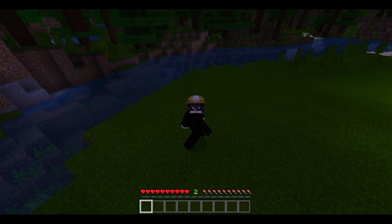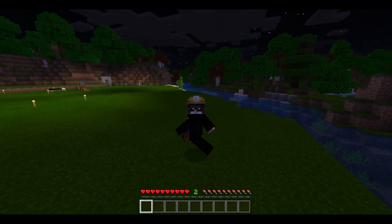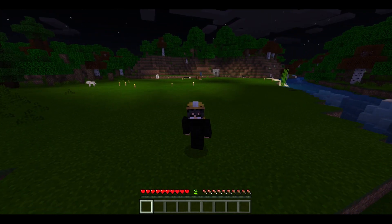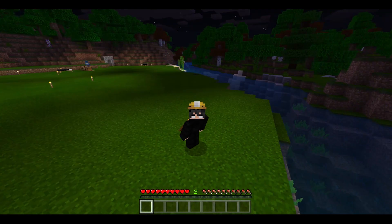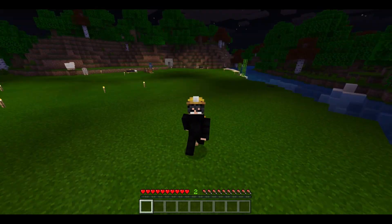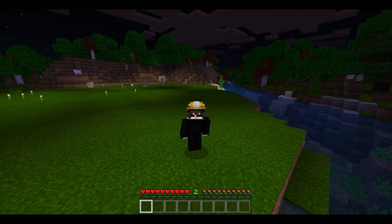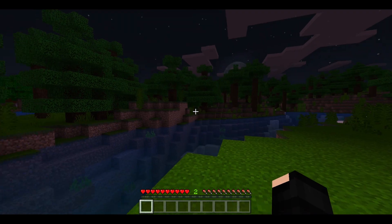Como pueden ver ahora mismo, el casco como que no funciona — efectivamente parece que no, pero sí funciona. Tenemos que encenderlo, porque este casco se enciende y se apaga. Para encenderlo en Windows 10, lo único que tenemos que hacer es agacharnos y mantener presionado el clic izquierdo. Y como pueden observar, ya se enciende y ya ilumina el lugar por donde vaya. En Android hacemos el mismo procedimiento: agacharnos y mantener presionado en cualquier lugar de la pantalla para que empiece a iluminar.